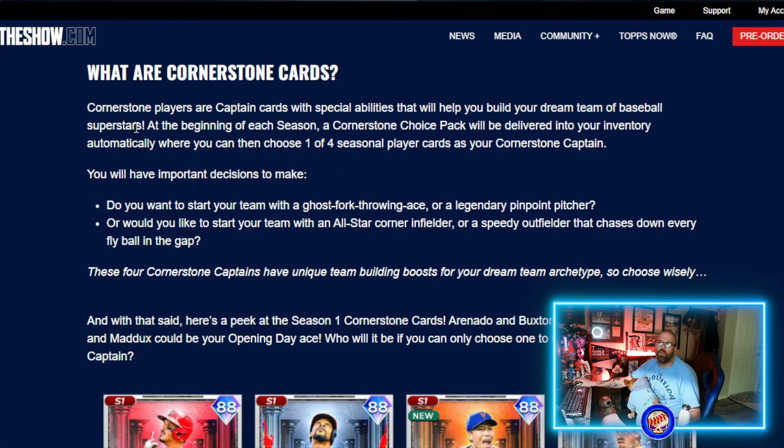So what are cornerstone cards? Cornerstone players are captain cards — what we knew as captains last year — with special abilities that help you build your dream team of baseball superstars. At the beginning of each season, a cornerstone choice pack will be delivered into your inventory automatically, where you can choose one of four seasonal player cards as your cornerstone captain. These four cornerstone captains have unique team-building boosts for your dream team archetype, so choose wisely.